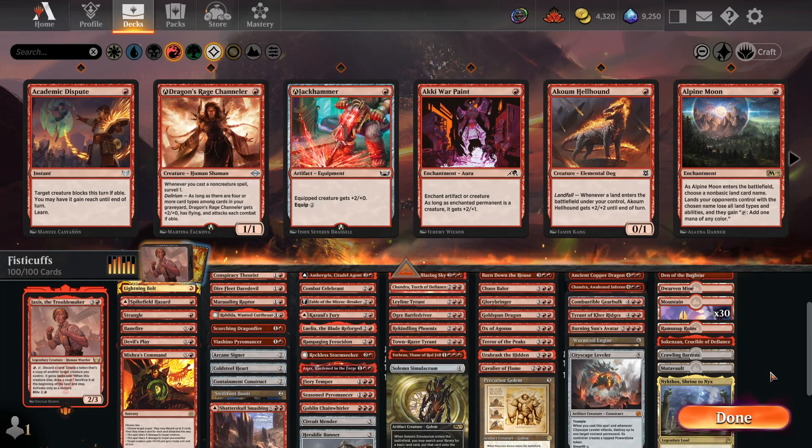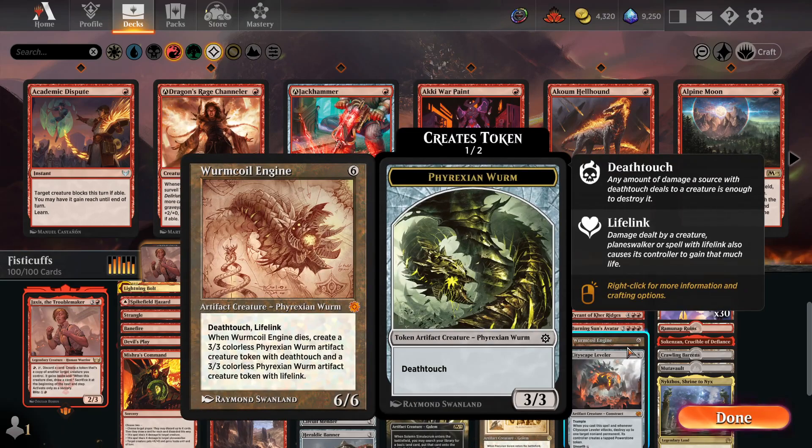What's nice about the Apply Styles button is it's going to change all of the cards that you have a style unlocked for to use that style in the deck you're currently editing. It's a really quick way to apply as many styles as possible to show your opponent how cool your deck is.